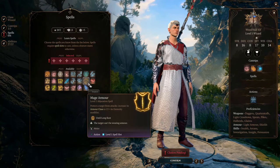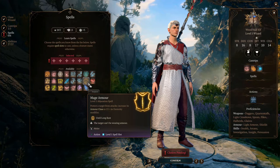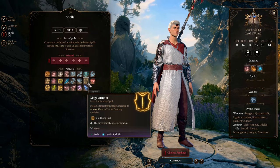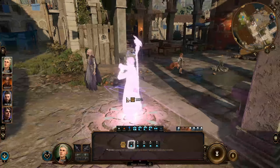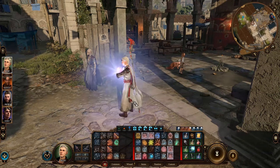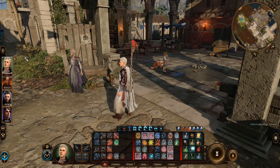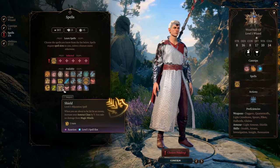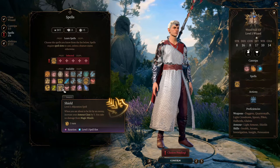For starting spells, first take Mage Armor — a must-have for any wizard not wearing armor. It sets your AC to 13, higher than most light armors, lasts until long rest without concentration, and only needs to be cast once each day. It will last until you equip armor or remove it from your prepared spells.